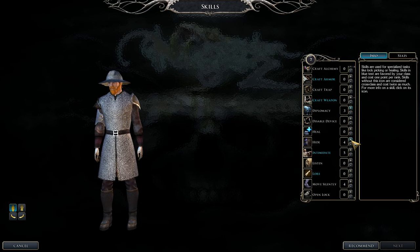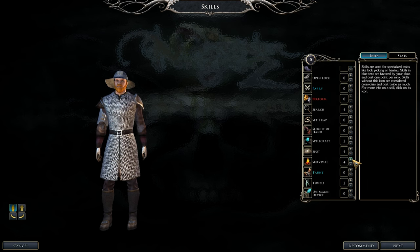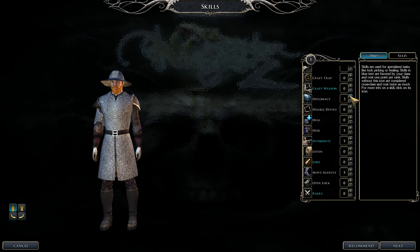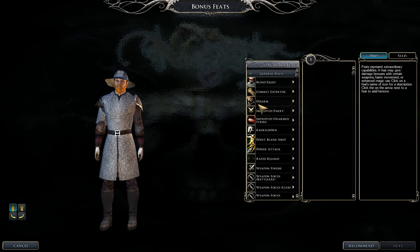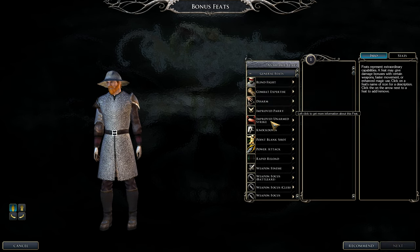Taking the second Fighter level. Put points into Diplomacy, and cover Hide and Move Silently. I'll get Spellcraft in to catch up. For the two feats this level, pick Combat Expertise. It's either Dodge and Mobility, or Combat Expertise and Dodge — in my case, Combat Expertise and Blind Fighting.